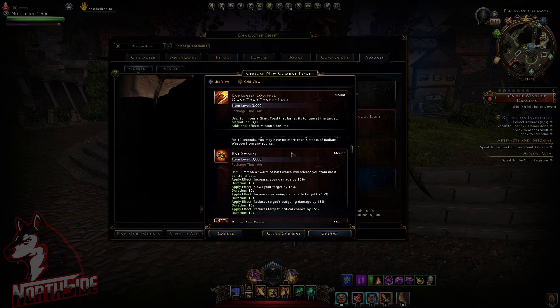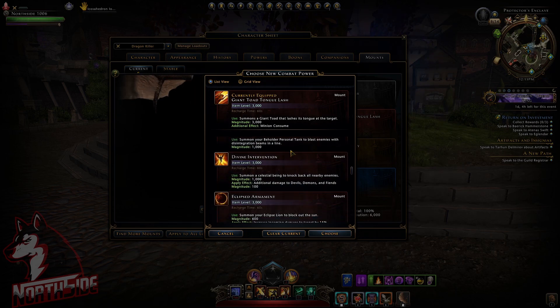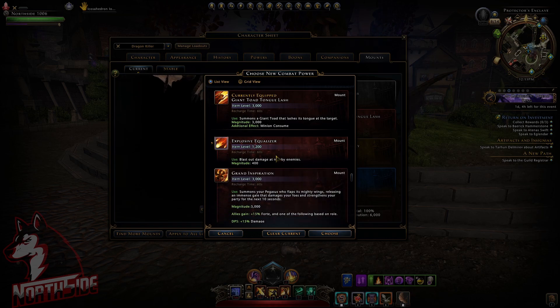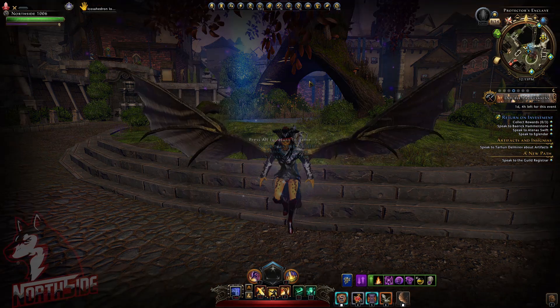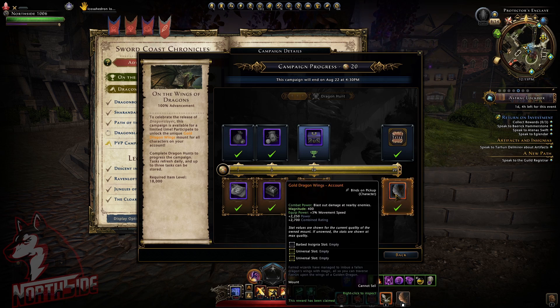It's using not Arcane Maelstrom but this other ability, which is interesting because I just upgraded to Explosive Equalizer — blast out damage at nearby enemies. Let me just double-check on the Wings of Dragons. Yes, blast out damage at nearby enemies.